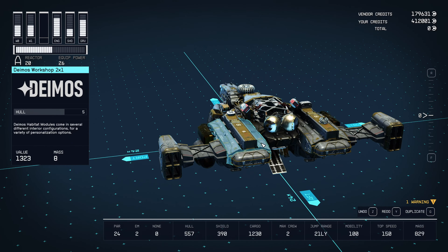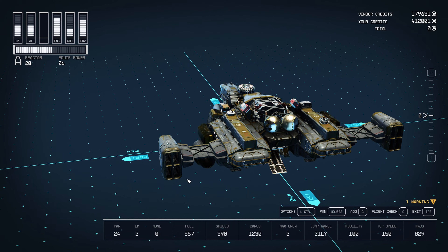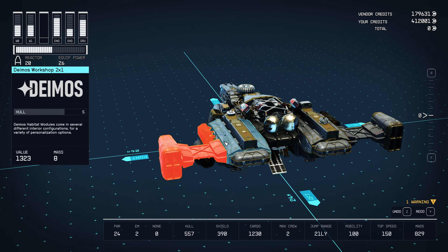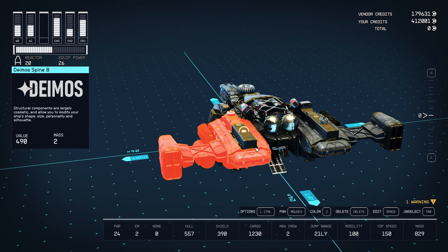So let's start off by just pulling some stuff apart so we can see what's going on. I'm pressing Control and just clicking all this stuff here. For you guys on controllers, you can do this by pressing the right bumper.